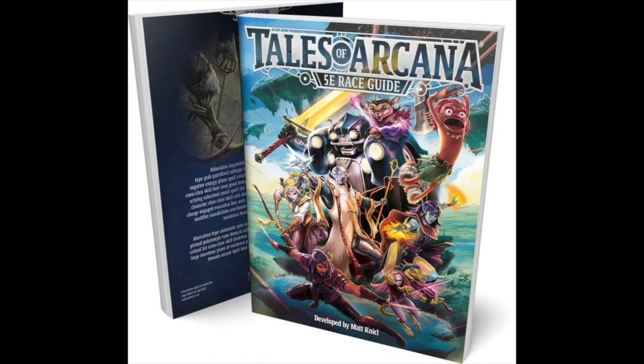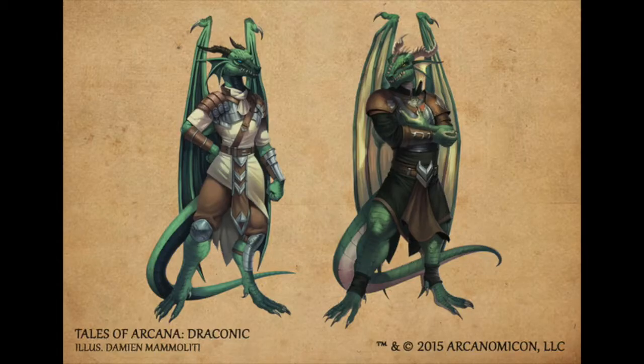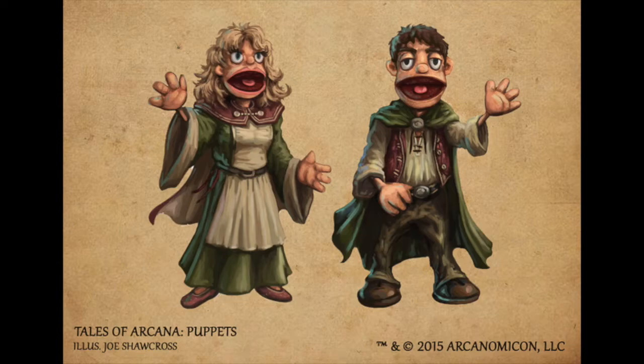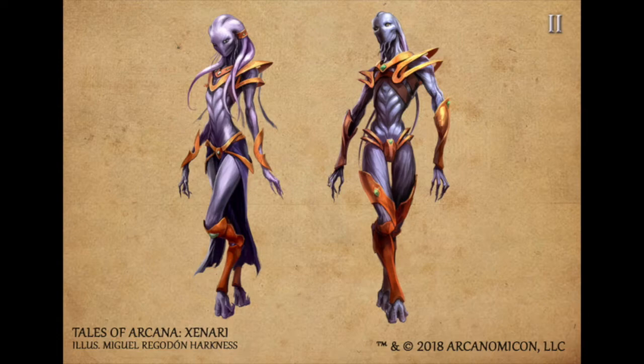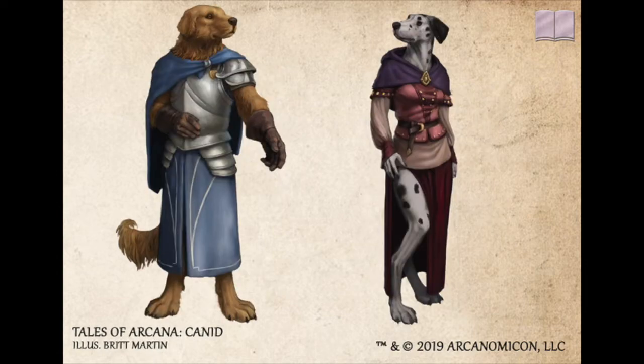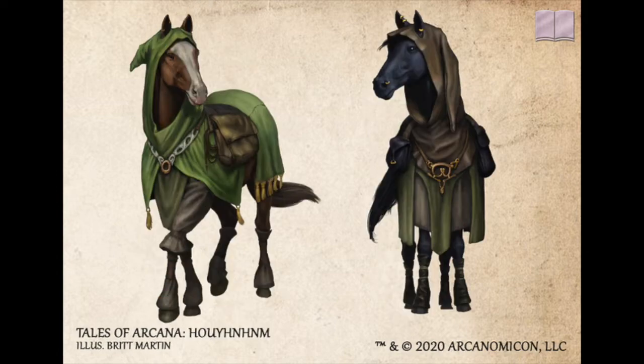Tales of Arcana 5e Race Guide by Tales of Arcana RPG is a guide of more than 200 playable races for use in your 5th edition campaigns. Most of these races were created by Chris S. Sims, one of the original 5e rules designers. There are some fun samplings — obviously draconic, ogres, but also Muppets. Who would have thought of using Muppets in their 5e campaign? This campaign will run you $20 for the PDF, $50 for the hardcover, or $100 for the hardcover and card game set. Currently, there are 166 races illustrated, so if you're looking for new races, this is the place to start.